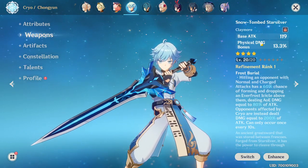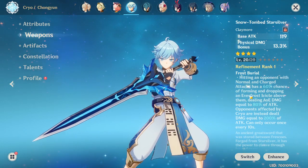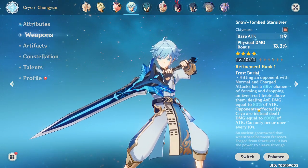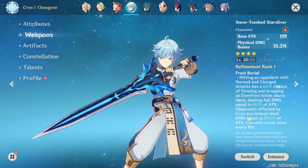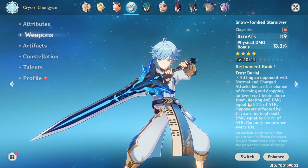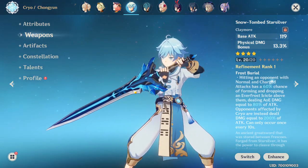This one isn't bad — it's pretty good. Let's read about it a little bit: Snow Tomb Starsilver gives a physical damage bonus. Hitting an opponent with a normal or charged attack has a 60% chance of forming and dropping an Everfrost Icicle, dealing 80% of your attack as AoE damage. If the opponent is affected by Cryo, it deals 200% of attack — which is incredible. She's going to do a good amount of damage with this claymore.